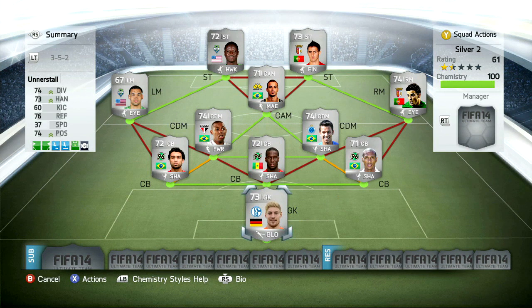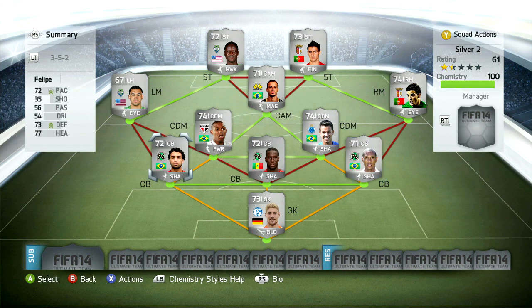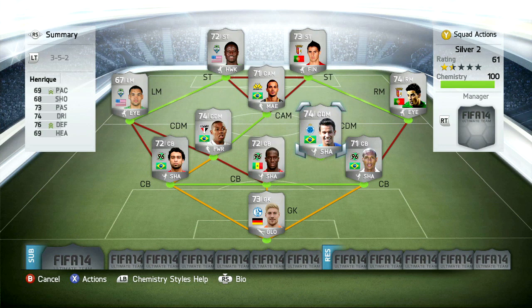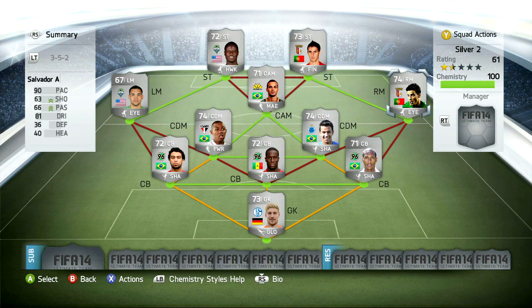But if you throw these chemistry styles on, it may cost you about 50k. So we've got Hawk and Finisher on our strikers, Maestro on Marias, Deadeye on the left mid and the right mid, all centre-backs have Shadow, as does the right centre-defensive mid. On the left-hand side we've got the Powerhouse chemistry style, and on our goalkeeper we have Gloves.